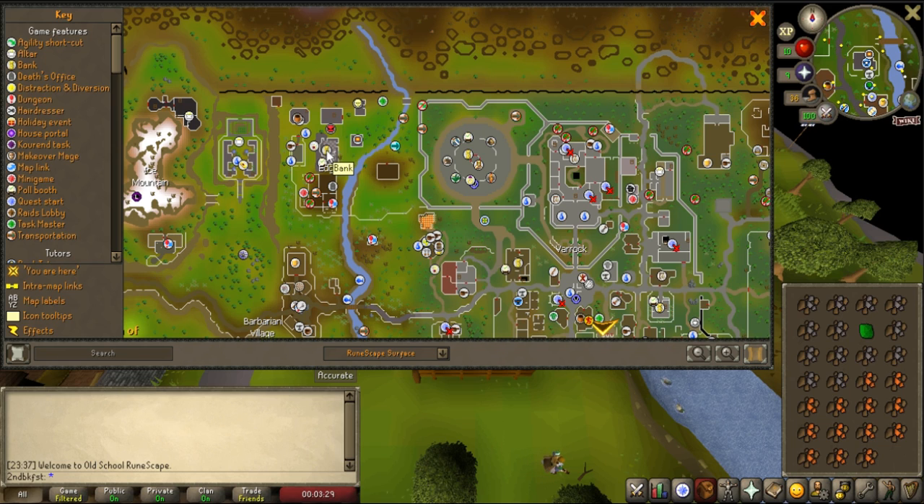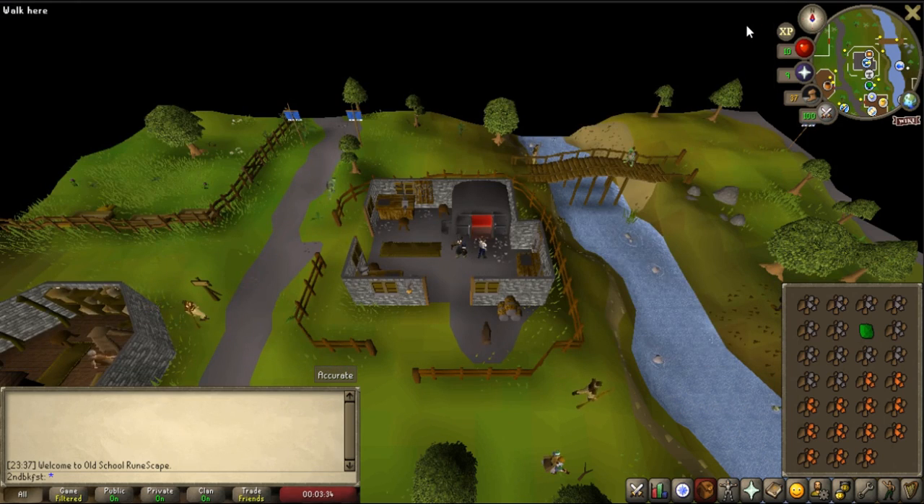With level 43 magic, you can also smelt using the Superheat Item spell, which is in the Lunar Spellbook. Doing so will grant the same amount of smithing experience as using the Blast Furnace.